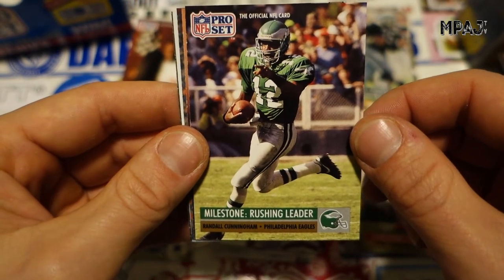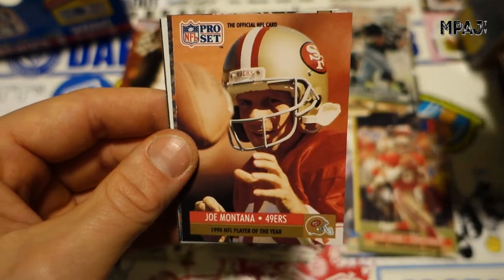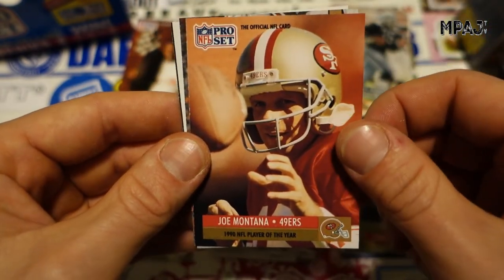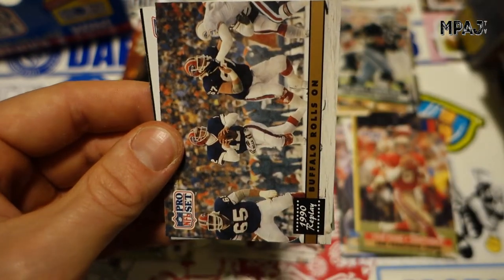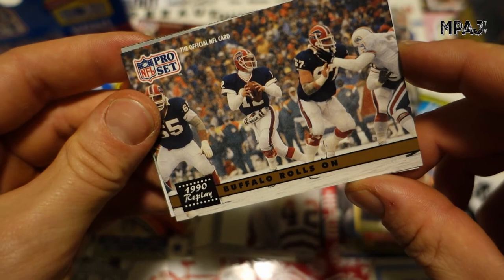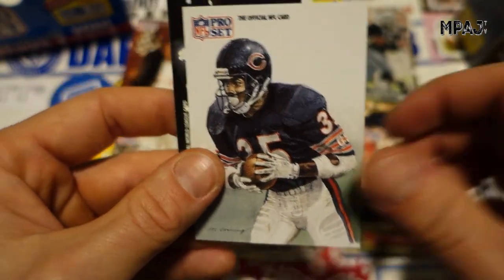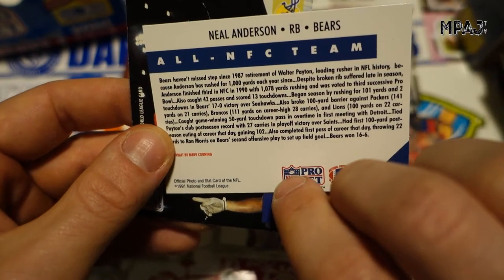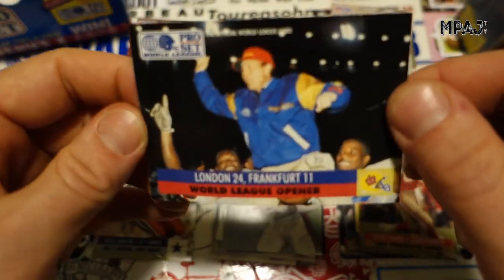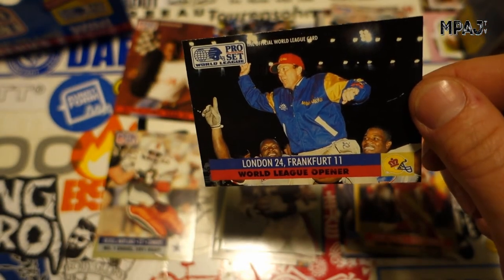Randall Cunningham, rushing leader for the Philadelphia Eagles — one of the first quarterbacks to run more often. Joe Montana, Player of the Year. Got more Jim Kelly. The Buffalo Bills roll on — yeah, against the frozen Dolphins. Neil Anderson for the Bears. And last we have London beats Frankfurt in the World League opener — that's not cool.